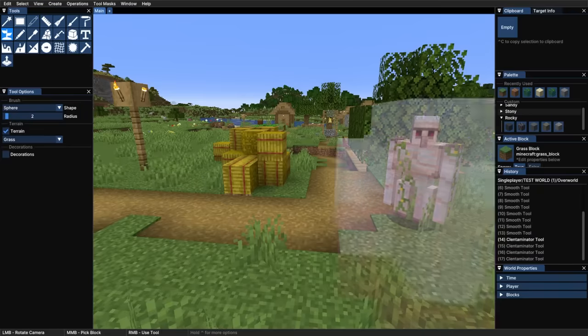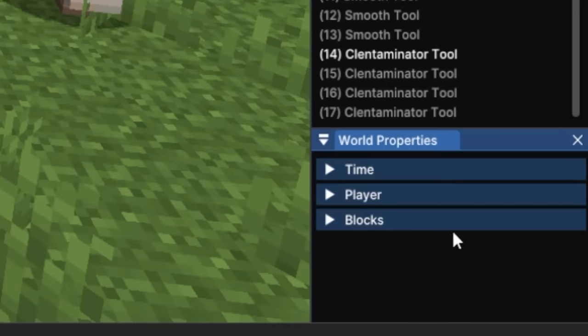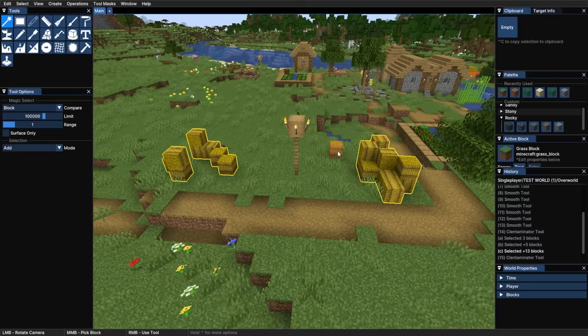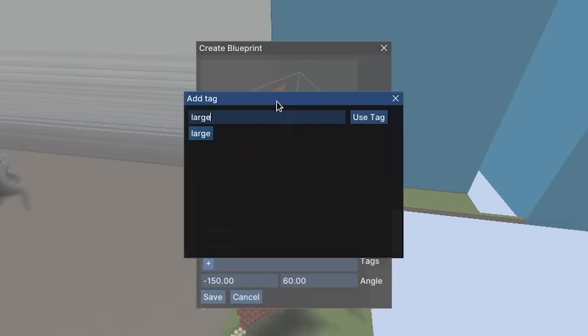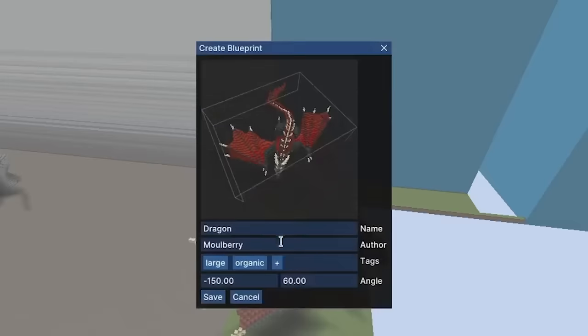There's still so much I didn't have time to talk about. You can see your undo history, easily change game rules, create complex masks for your tools, create complex selections and then modify those selections. You can even make blueprints of your creations that come with a rendered thumbnail and a tagging system. I want you guys to know I am not exaggerating when I say this is about to change building forever. Thanks for watching.